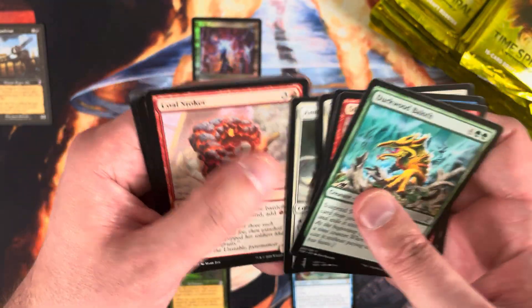Aven Mind Sensor. Harmonize. We haven't seen a Pongify or a Rebuff the Wicked yet — we need to see some of those. Mythic is Damnation — sweet! If that's our fourth and final mythic I will be very happy to take this. I think Damnation is right around $16 to $17, which is pretty good considering how many times it's been reprinted — it was in Double Masters 2022 and got a borderless version.